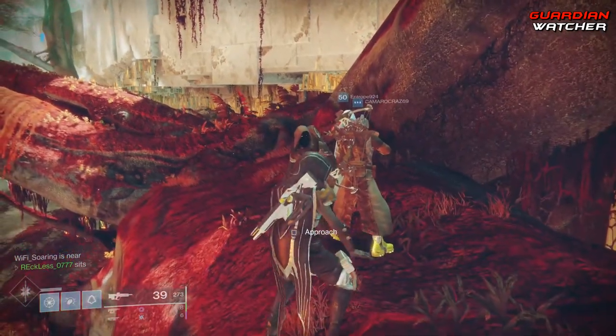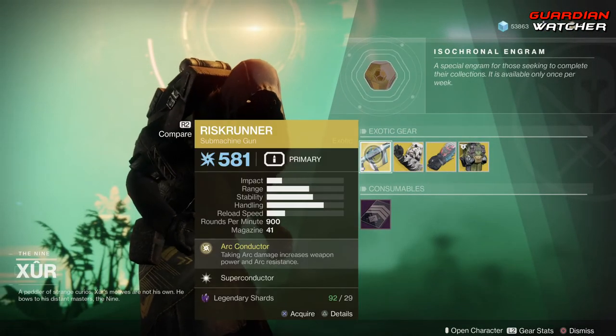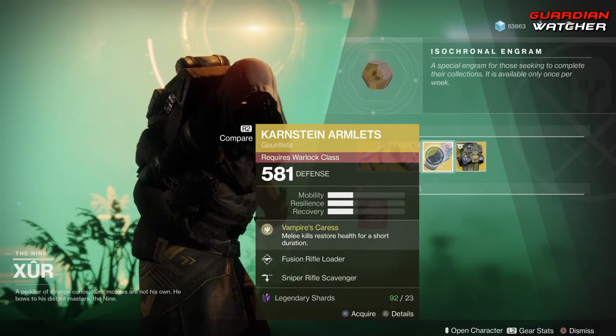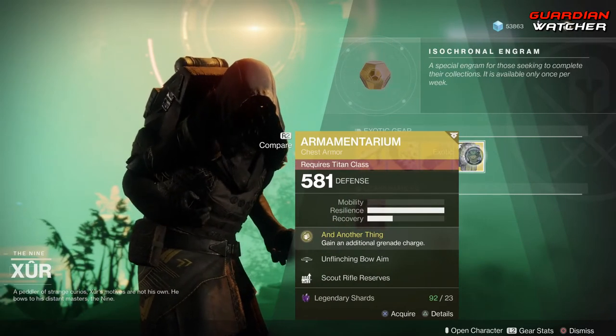We're going to start with the left-hand side. We have the weapon of the week, which is the Risk Runner, which is an ARC submachine gun. Then we have Young Ahamkara Spine for the Hunter, Carnstein Armlets for the Warlock, as well as Armamentarium for the Titan.